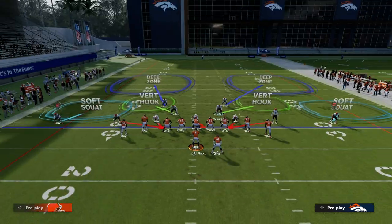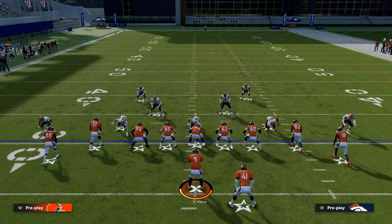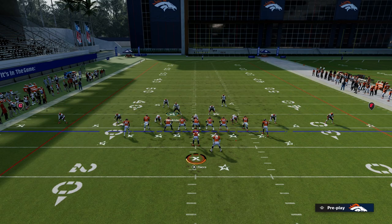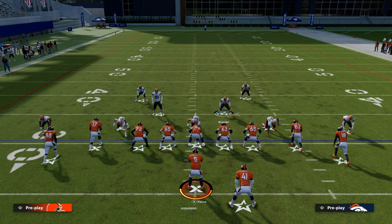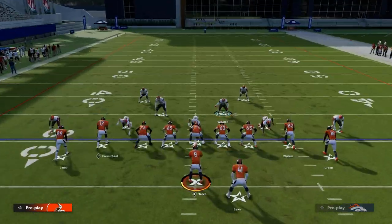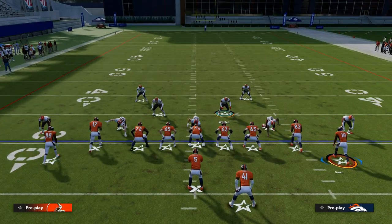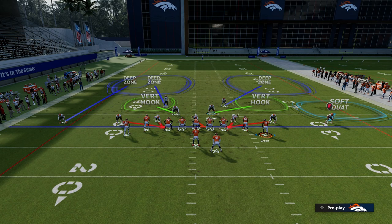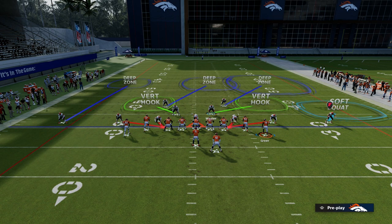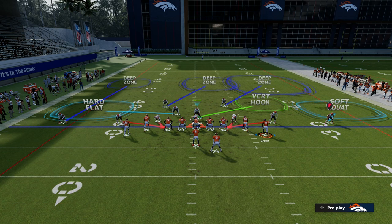From there, typically what I like to do when I'm defending tight offset is I want to user this linebacker. If I'm defending tight slots, you would want to user this linebacker as well. The coverage is basically the same. We're going to put our outside corner on the left side in an outside corner, middle third the safety on the short side of the field, hard flat the linebacker on the short side of the field, and then vert hook this slot corner.